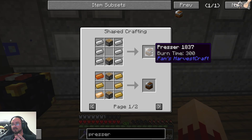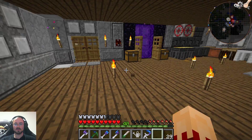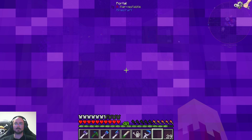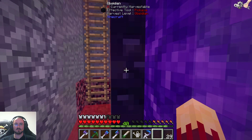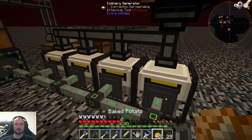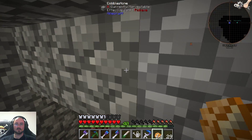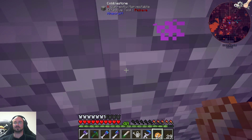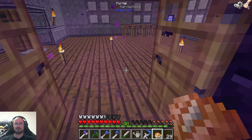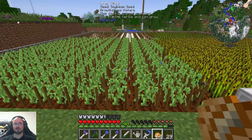We need to do something with the wheat. Let's start with the presser. I really want some power in here. Let's go to the nether and steal the potatoes there. There are stacks and some more stacks in here. Right now I need power out of there, and this will change when we have Beef Wellington.